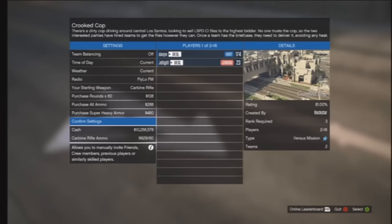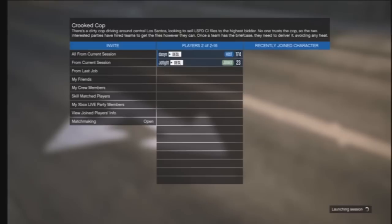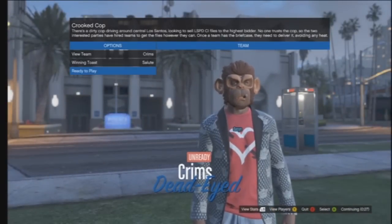Make sure you put the matchmaking on to Invite Only so that you don't get randoms joining. Other than that it's simple. Once your buddy joins, go ahead and start the mission. Be careful and close that so people don't just join randomly. It doesn't matter what team you guys play on — team is not a factor.